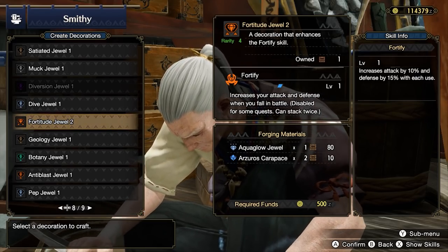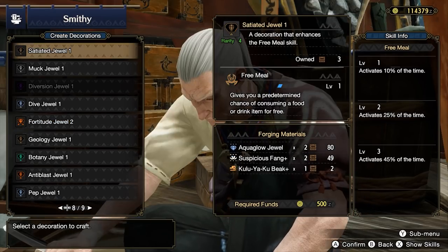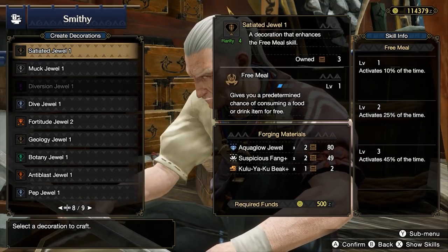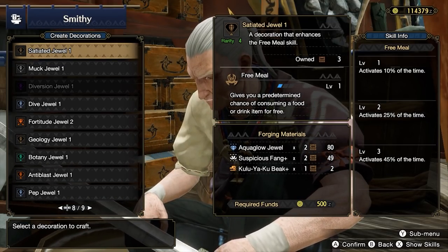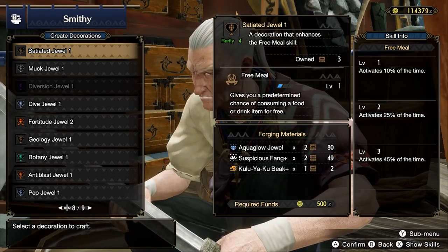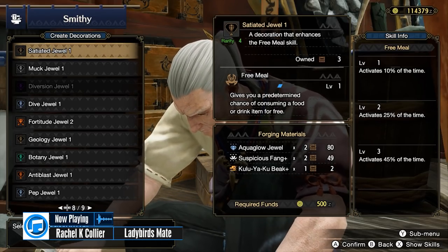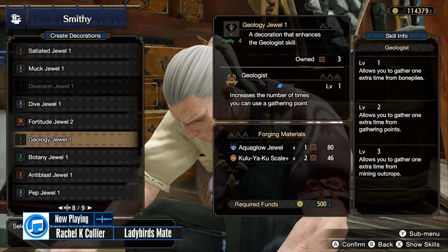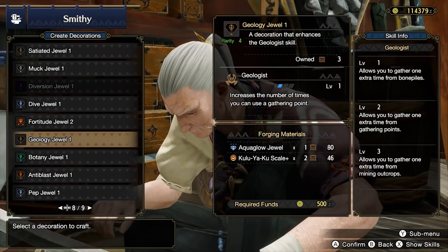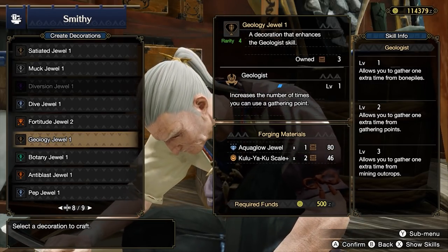Fortify is especially useful at the start of high rank as the difficulty does spike immediately. You will also get a lot of value by incorporating 3 Satiated Jewel 1s into your build for level 3 Free Meal. Free Meal at level 3 allows you to not consume an item 45% of the time. Geology Jewel 1s are also surprisingly useful at the start of high rank to help you gather up bones and ores more quickly.